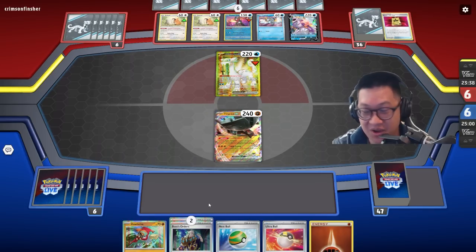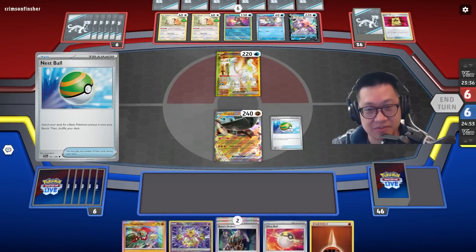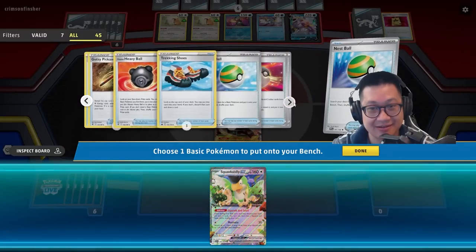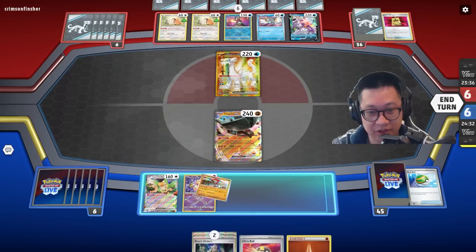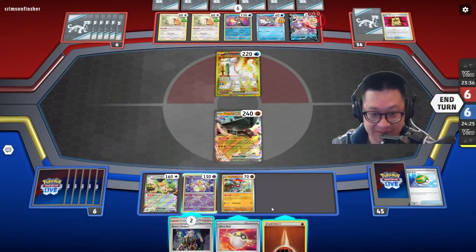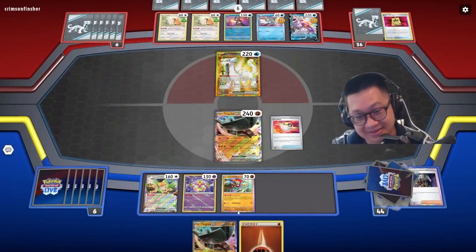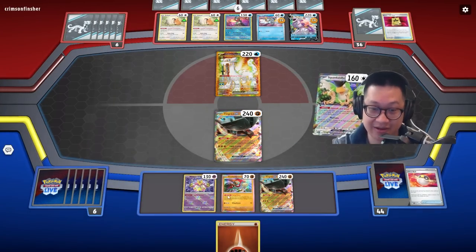I don't have any draws in my hand — I'm really hoping that something I need is not prized up here. We're going to find out now though. They are not prized — that is very good. It looks like everything I need is here. Drapion is in the prize though. We're gonna drop everything down. We have to block — I know blocking draws is big, but this will stop him from attacking me. We also have to hold the Boss's Orders. Please let this have a Pal Pad — I always have a Pal Pad in my deck. I discard this so I can activate Koraidon's ability here.